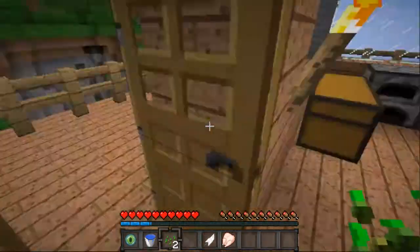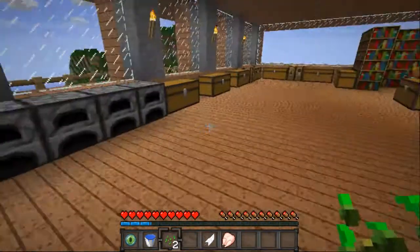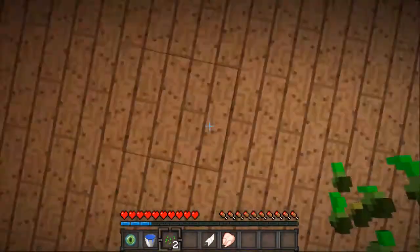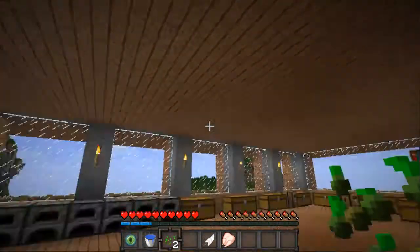We'll come inside — nice little cozy first floor. I did make it four blocks to the ceiling layer only because I wanted a little bit more headspace for this floor.